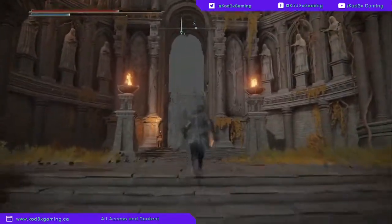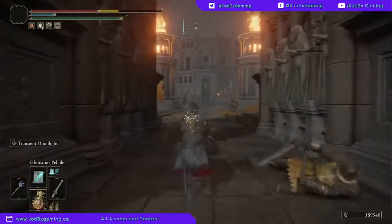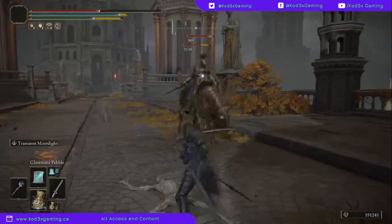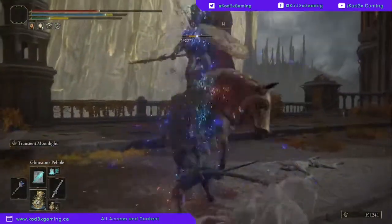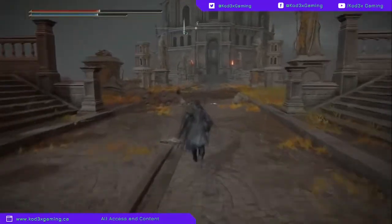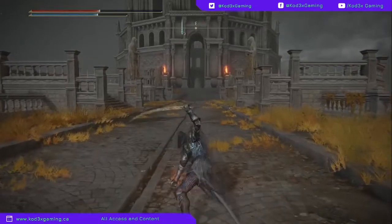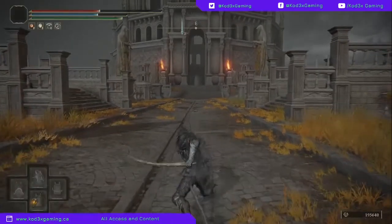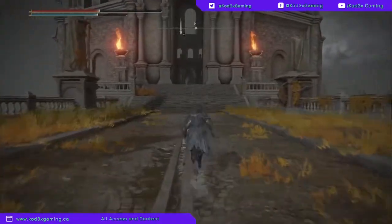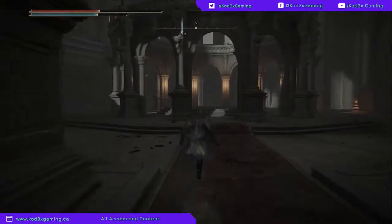There are going to be some enemies here and this is a higher level area — Capital Outskirts. There is going to be some enemies coming along the way. What you're going to want to do is keep running into this circular building. We're going to go up the steps. Here's where you're going to make that left turn and go towards the Grand Lift.